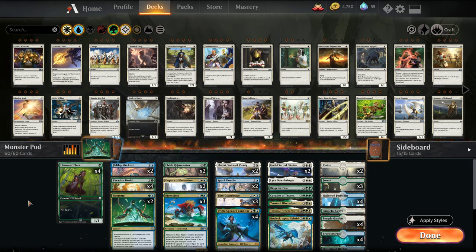Welcome back, I'm MTG Joe, and we're going to be playing some more of the Arena Weekend Event Giant Monsters, aka Play All Your Big Stuff Draw Cards event. Whenever you play a creature with converted mana cost 4 or greater, you get to draw a card. We've already played a Simic Hydra list and a Rakdos midrange dragons, big mythic smashers.